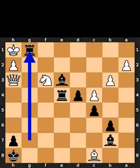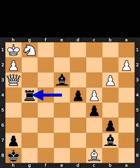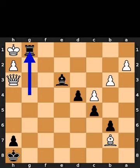Black plays rook to g1, check. White takes the bishop on b7 using the bishop. Black takes the knight on g1 using the rook, checkmate.